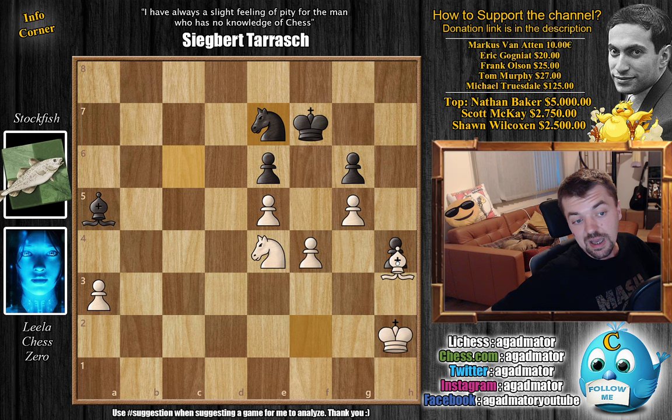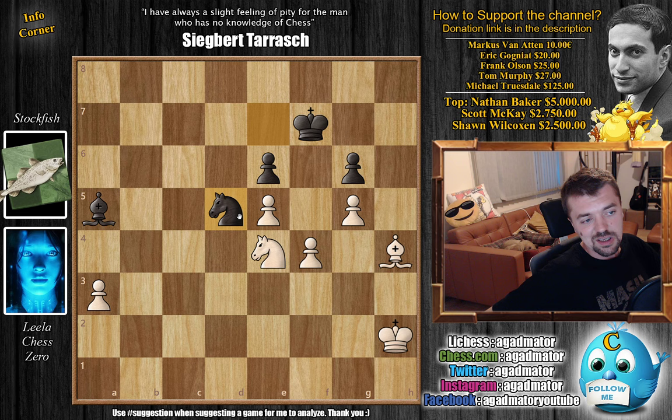Knight E7, but now Bishop captures on H4 — and this is of course now winning. In a game between Leela and Stockfish, when either engine is up two pawns, it's pretty much a done deal. It's a matter of converting the advantage of two pawns, which is not a problem for an engine. But I will show it as it is an interesting endgame.